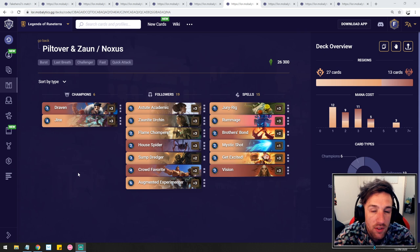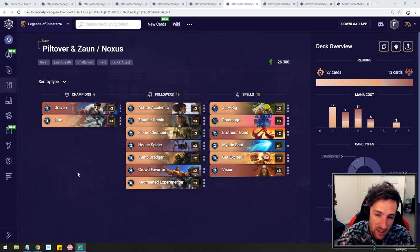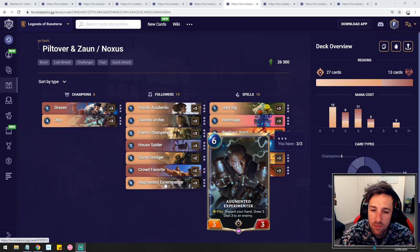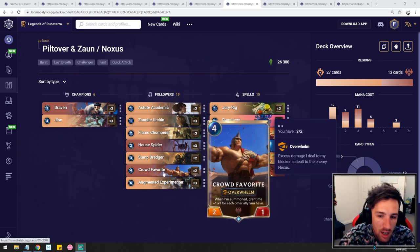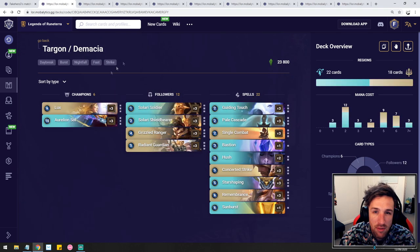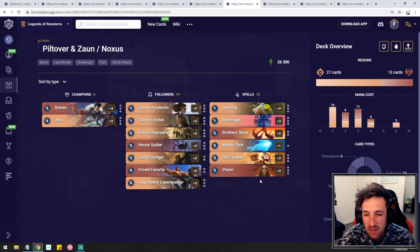A deck that should definitely not be slept on is Draven and Jinx Discard Aggro. This, alongside Nightfall Aggro which I'll talk about in a second, are the real aggro decks right now — the cookie cutter, play your stuff really quickly and try to burn your opponent as fast as you can. This deck just doesn't run out of gas, and if piloted correctly, it can do some pretty oppressive things. This is probably one of the most difficult decks to play, as you have to play with the discards, flip Jinx and Draven, set up a turn or two ahead, and plan for Augmented Experimenter to refill your hand. We're recently using Crowd Favorite too, as we need big units to deal with greedy Aurelion Sol stuff. A very strong list — go and play this one, I recommend it.